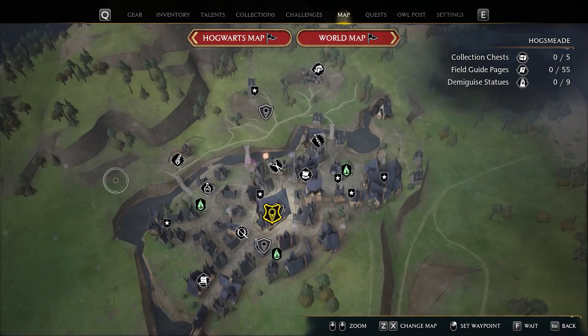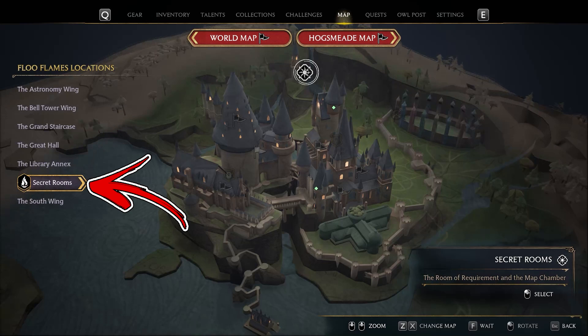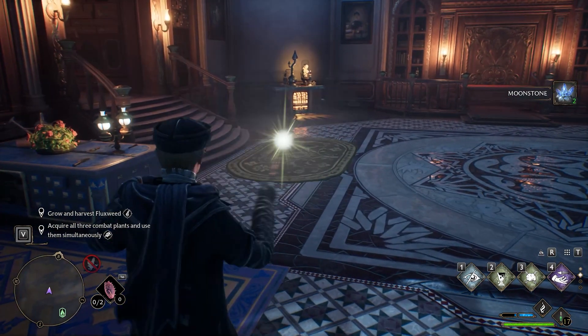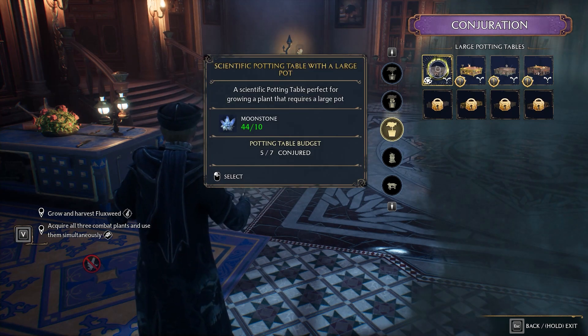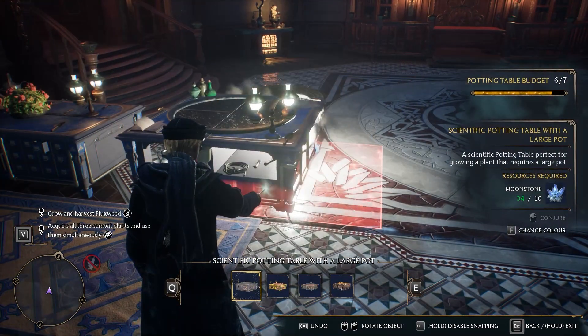Now open your map and go back to Hogwarts. Here you have to access the Secrets room, then use the Room of Requirement Flux Flame. Inside it, you have to use the Conjuration spell. Then access the Herbology tab. From here, change to the Herd menu. Then choose any of the large potting tables and place them inside your room.